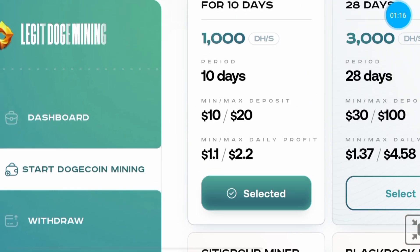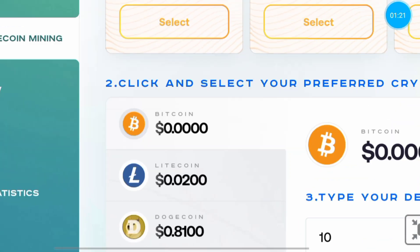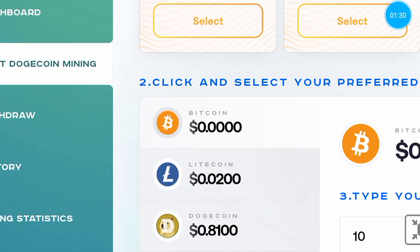For example, click the Chihuahua miner. Type your purchase amount and choose the payment method. There are many payment options in Lehith-mining.com.